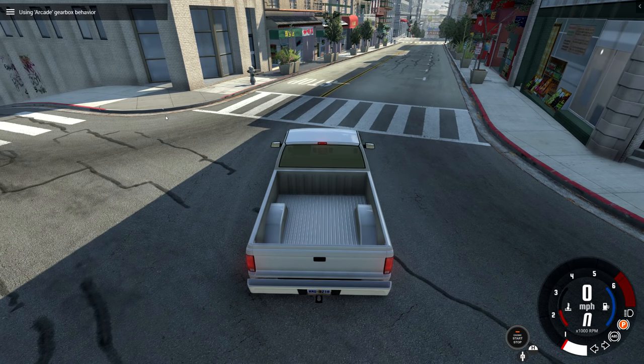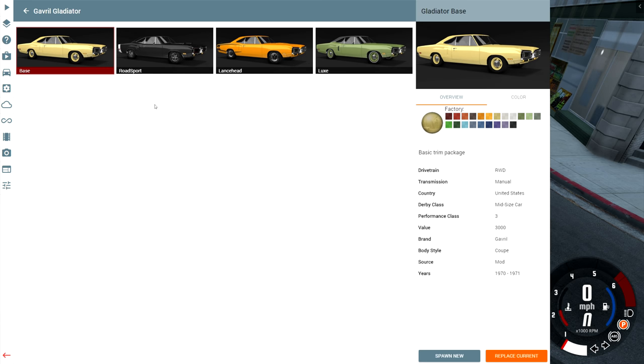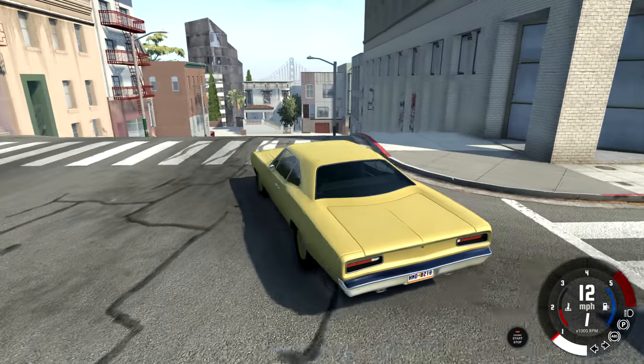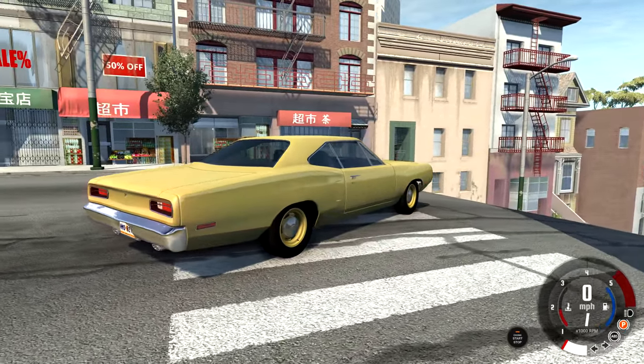Hey, this is YBR with BeamNG Drive and today we're going to be taking a look at a mod called the Gravel Gladiator. We have four versions available: the base, Road Sport, Lancehead, and Lux. As always, we're going to start with the base version of the vehicle and work our way up from there. The base does have the nicest color as far as I'm concerned — it's one of those colors you don't see on modern cars anymore, but it fits this vehicle very, very well.